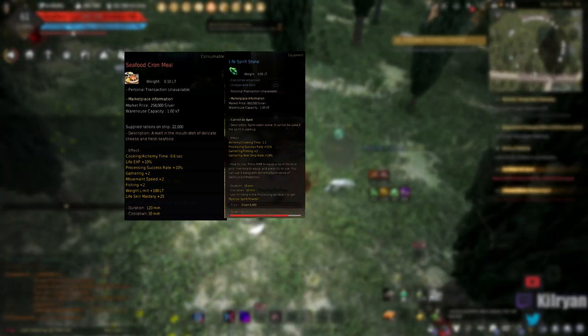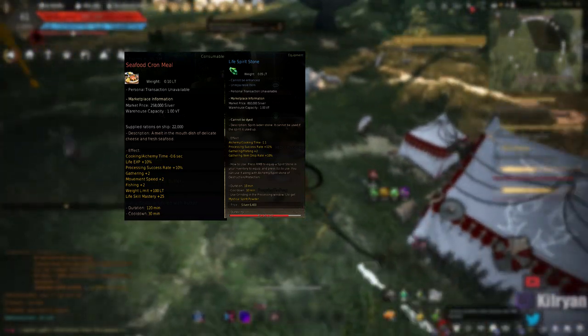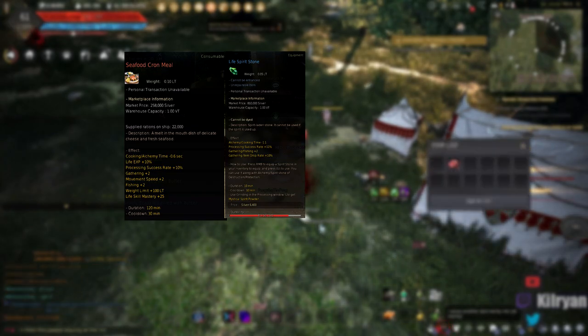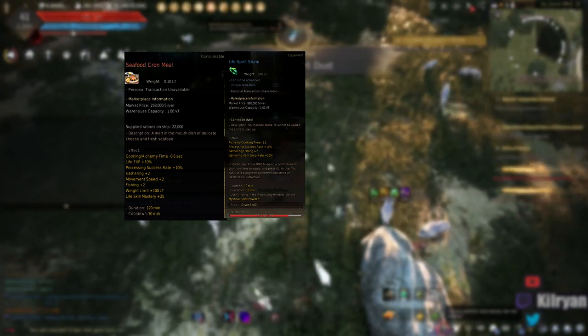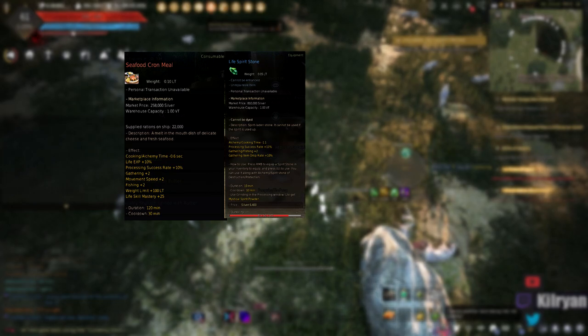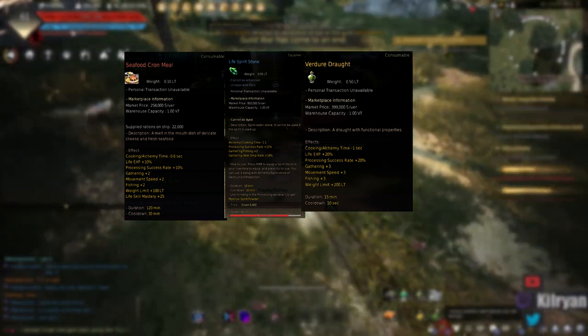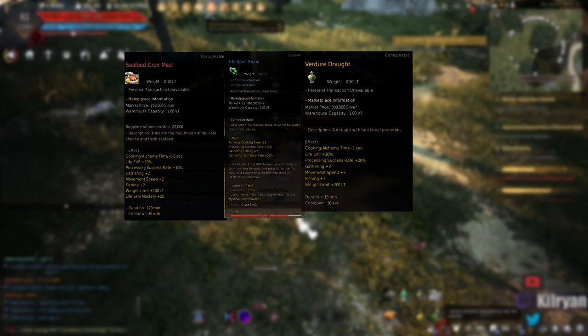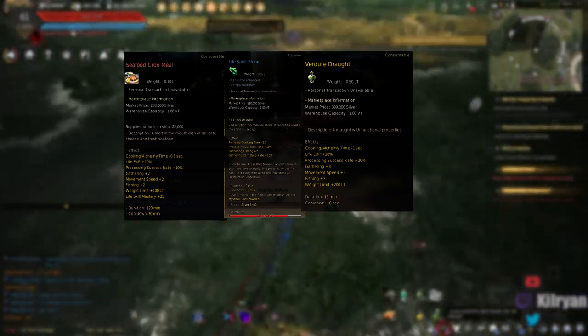Next we're going to look at the life spirit stone. This is a spirit stone that's equippable and you can purchase it from the marketplace. The primary function is to get that additional gathering boost, but also the 11% increase to gathering drop rate. This is extremely important to maximizing the silver you're going to make while butchering, basically increasing the chance of obtaining greens and blues. Lastly is the Vigir elixir. The Vigir elixir is very nice — not a necessity per se, but it gives you an additional 20% life XP.